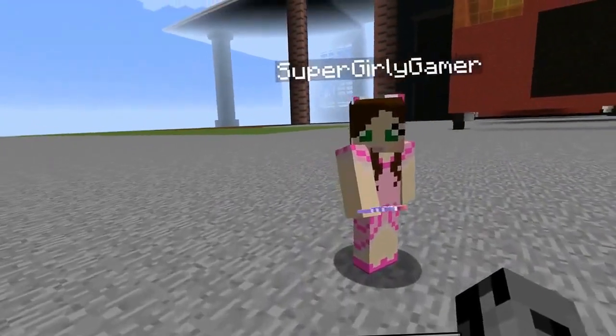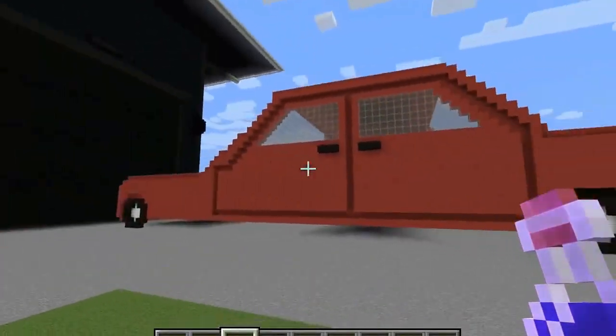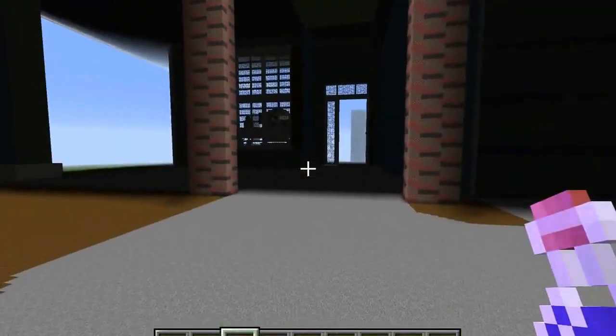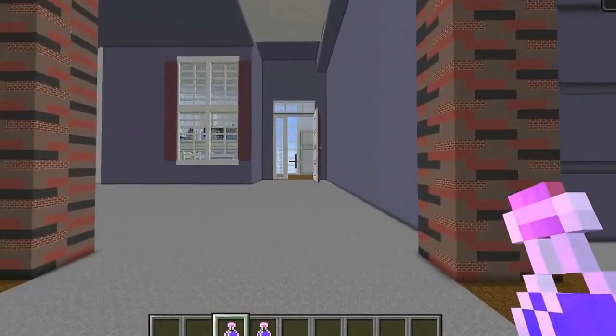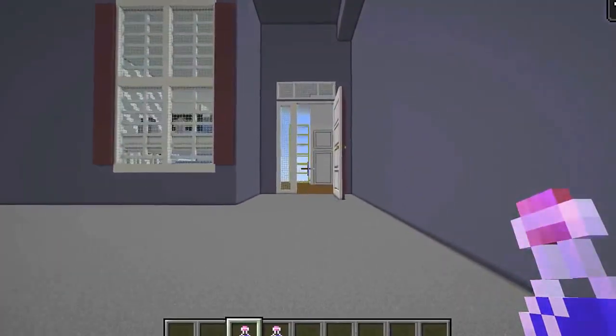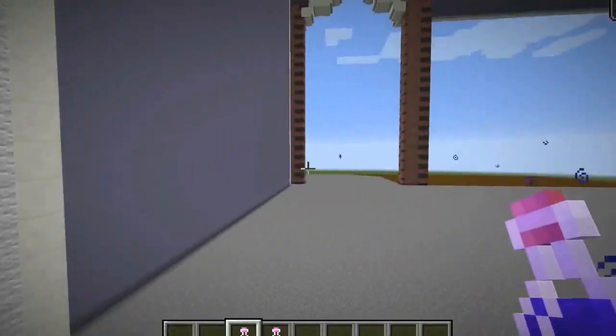We are going flying — let's do this! This is my real car from real life, it's so weird to see it. Okay so let's get some night vision, we will go in through the front door.